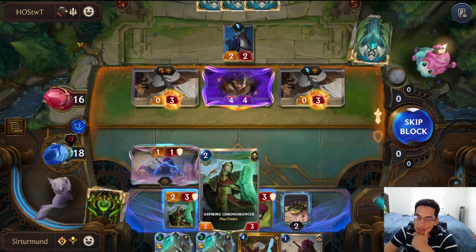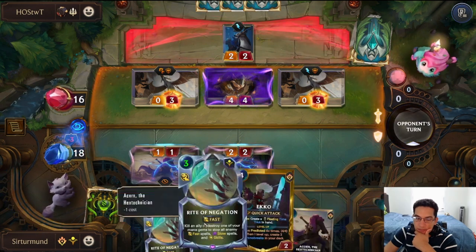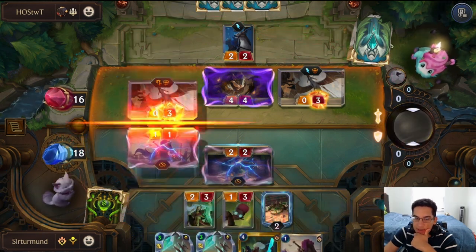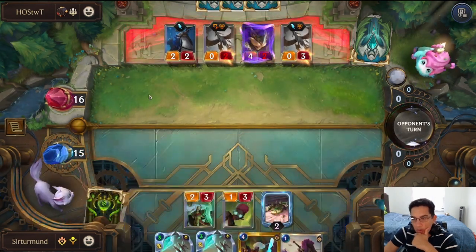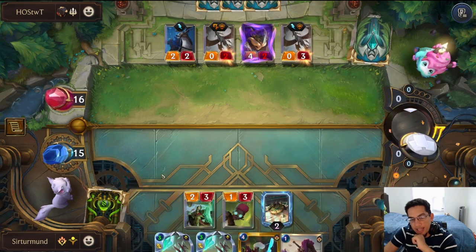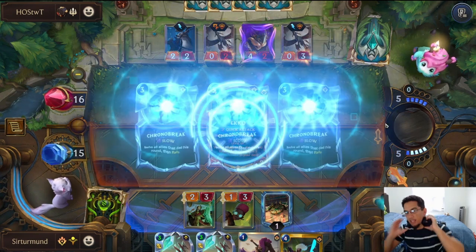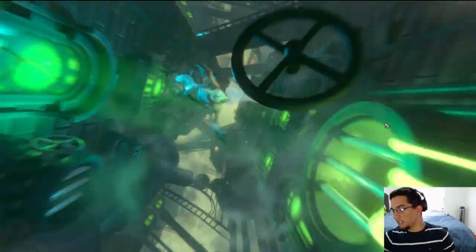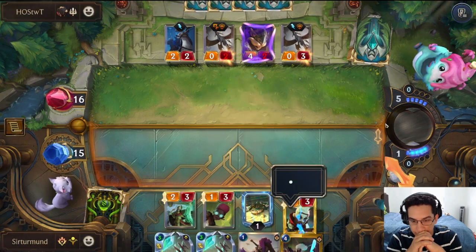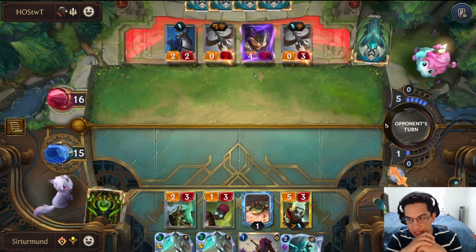The opponent doesn't want to attack with this one because we still have a good blocker here. The losers are not doing anything versus the Baggy Bear anyway. We'll play the Echo and have the double Rider Negation, and start getting our predicts from Echo. This ends up being more of an Echo game rather than a cat game. Even if the opponent has the Pitch Fight, it has to be a Strike, and that's going to allow me to at least get some value from Echo. Since we have a second Echo in hand, I don't mind throwing this first Echo away.